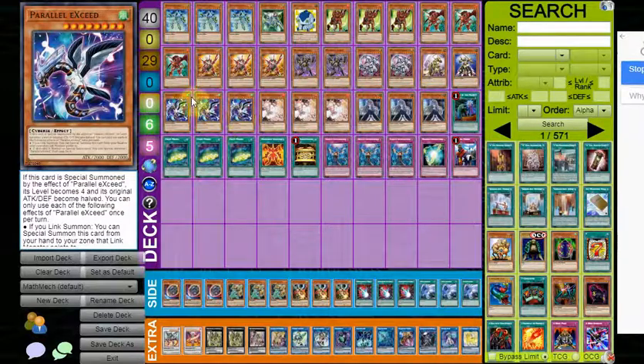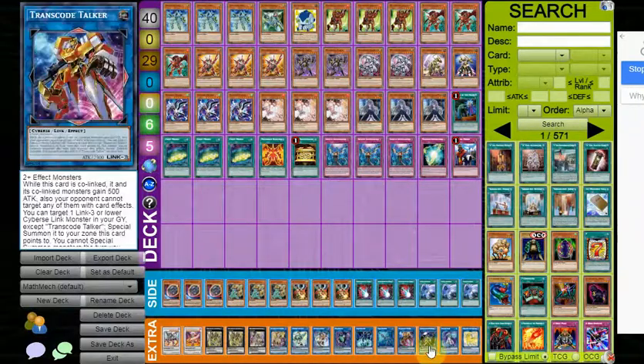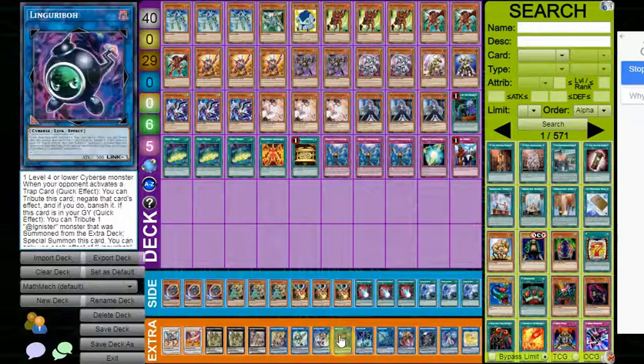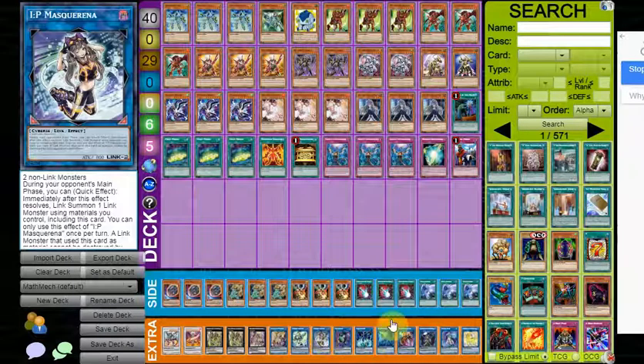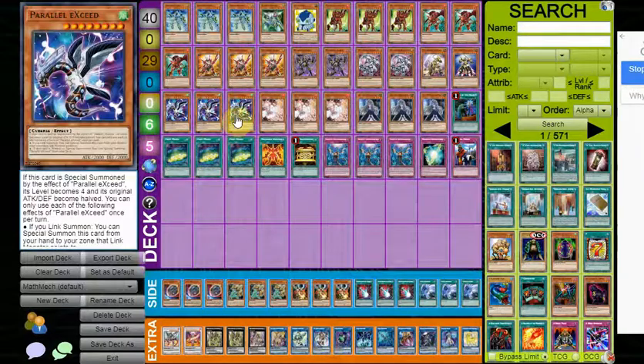Triple Exceed — best Cyber extender in the game. It summons one from your hand and one from your deck for virtually no cost. It's just absolutely broken. It helps you get into Rank 4 plays earlier, can help on a generic link climb, and provides an extra body so you can go into Underworld Goddess on your opponent's turn with IP more consistently. It just does a lot of things for the deck — instant three-of.